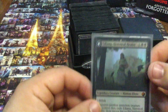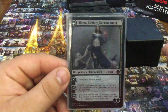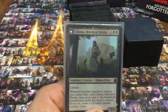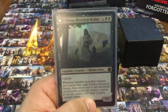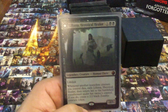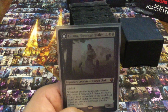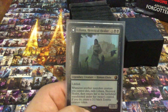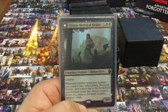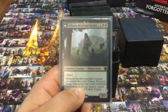The commander is Liliana, Heretical Healer, who transforms into Liliana, Defiant Necromancer. The reason she's the commander of this deck is I like her as both a creature and a planeswalker. Her lifelink really takes the burden off some of the other cards in this deck in the early game, because I have things like Graveborn Muse that will cost me life for cards, or something like Shepherd of Rot, which will turn sideways and do a lot of life loss to everyone on the board. So she actually does help as a creature more than you expect.